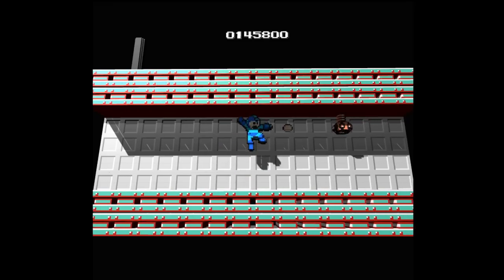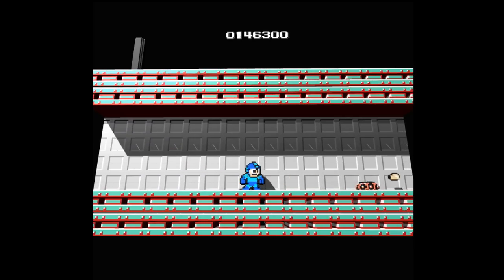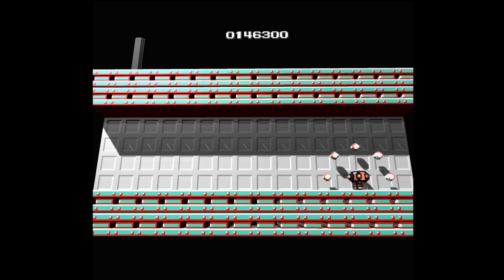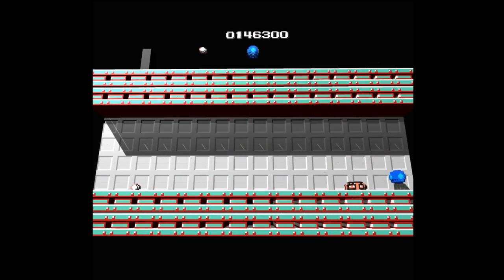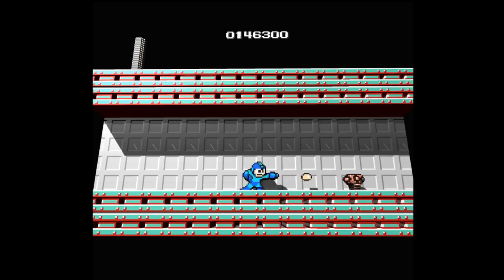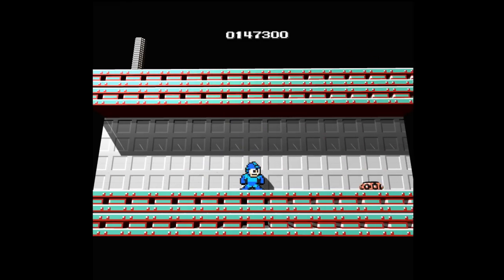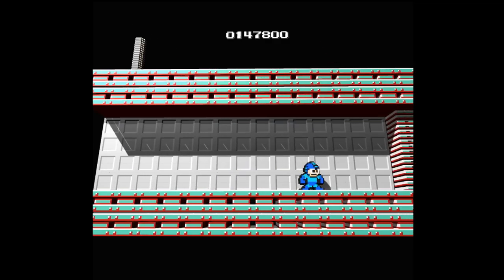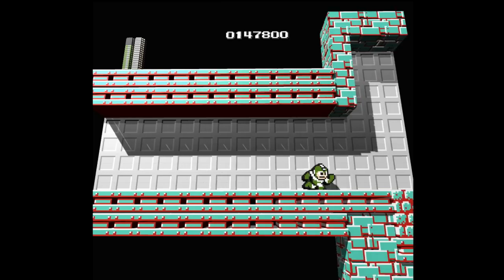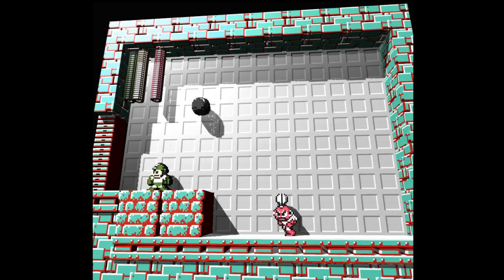This is something they eliminated in future Mega Man games — the rooms before the bosses. These should be safe rooms. In all future Mega Man games they learned to make them completely safe. It's much better than having these full of enemies, because every time you want to fight the boss you have to fight through all this again. Just give us a safe room — it's way more fun because you're not taking chip damage on the way to the boss.